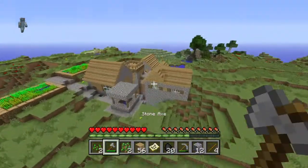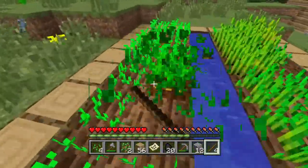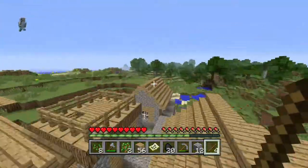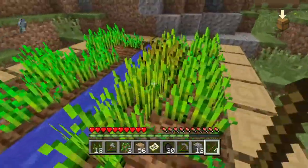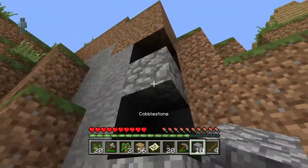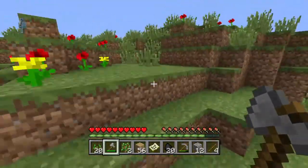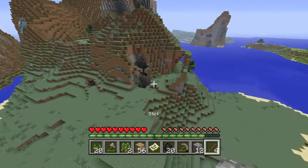Oh, a lodge! I was hoping it had a blacksmith in it. Carrots — we need them. Potatoes. Wheat — only grab the grown pieces, because the other pieces are no good to me. Probably will make a farm. And is this a cave? Oh, this is just a game glitching out. There we go — breaking the block. Might as well kill a sheep while I'm going around and see what I can find.